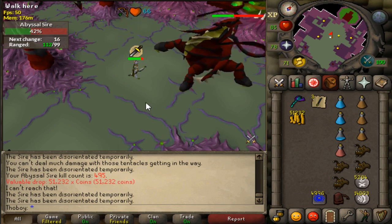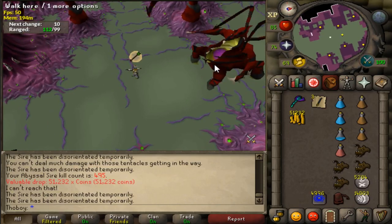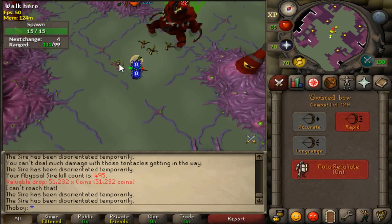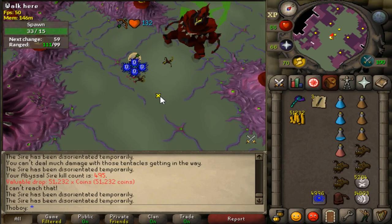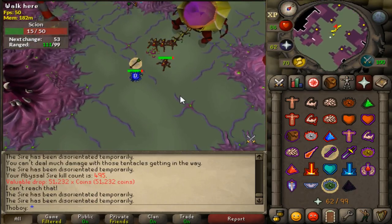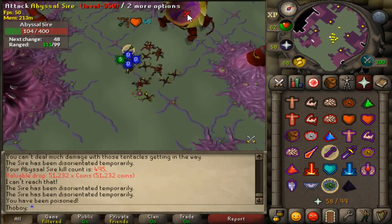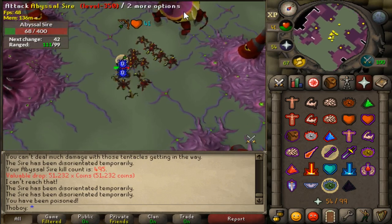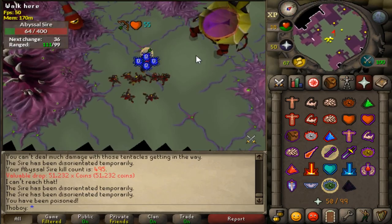I wonder if that's my max hit in this gear — it might very well be, because level 200 magic is not that high, but it is definitely high enough to reach good hits, which I'm very happy about. Then we just have to finish off the kill, which is pretty easy because you don't even have to stand close or anything. It's really nice that you don't have to stand very close to Abyssal Sire with range — makes moving around a little bit easier from the poison pools. I must say I did kind of mess up here and got hit by the poison, so we might have to kill more Abyssal Sire to get better at it.